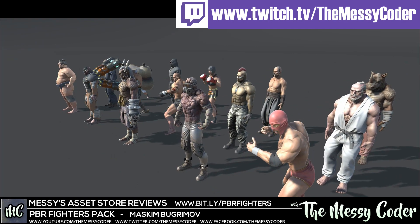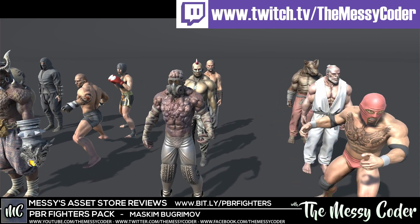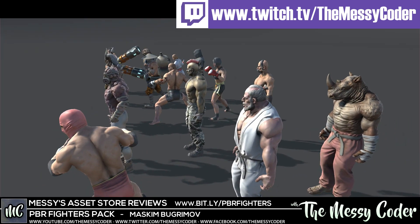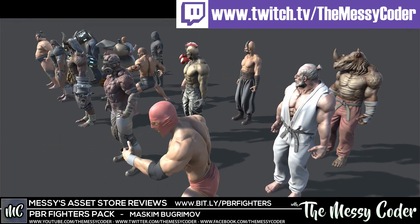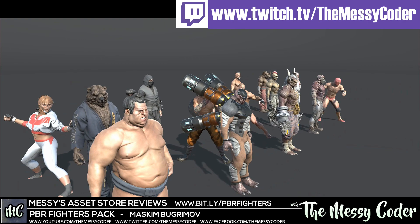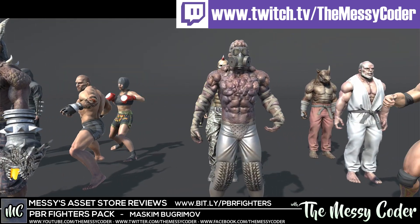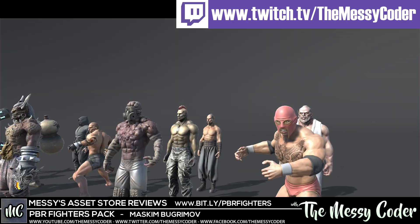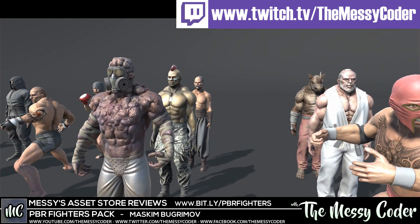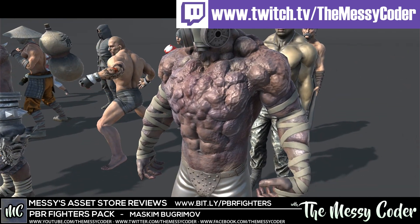Hi everyone, Messycoder back again with another Asset Store review. This time it's Maxim Bugremorf's PBR Fighters pack, which is huge. You get 15 characters — no animations included, I've added those myself just so they can jiggle about and show you how good they are. 15 characters for less than a fiver; I did the maths, it's about 33 cents per model, which is nuts for what you get. As always with Maxim Bugremorf, you're getting some beautiful looking models and textures.